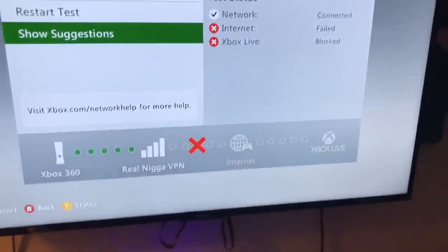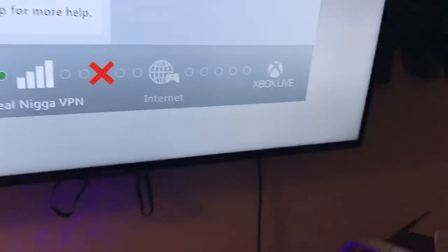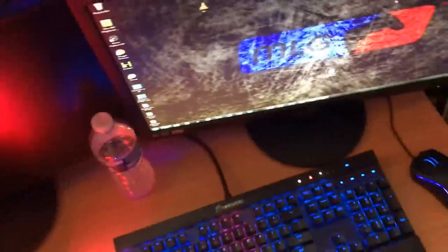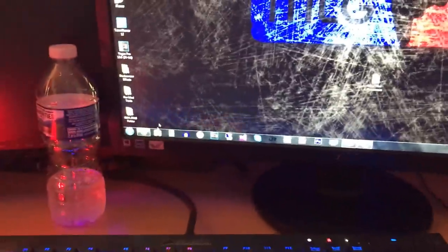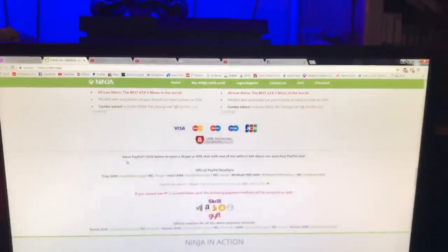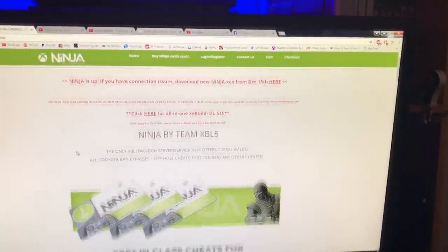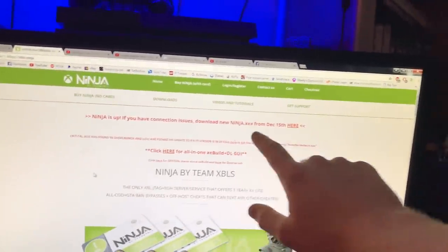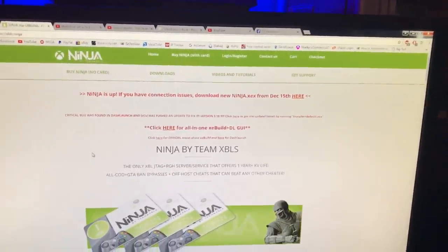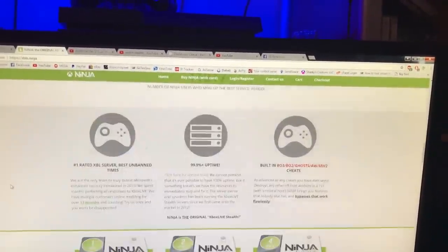So yeah, you gotta have a stealth server — you can use a free one. If you guys do need to purchase a token, let me show you how to actually do that. You would go to their website, which is xbls.ninja. And if you need their XEX, you can always download it from here as well, and that'll fix some issues if you have any, like freezing or anything like that. They have over 11,000 users, by the way.